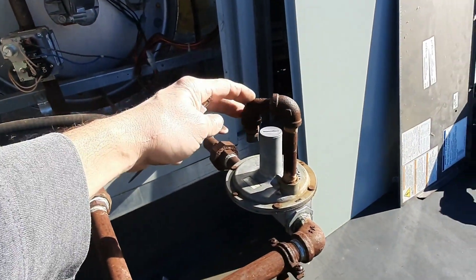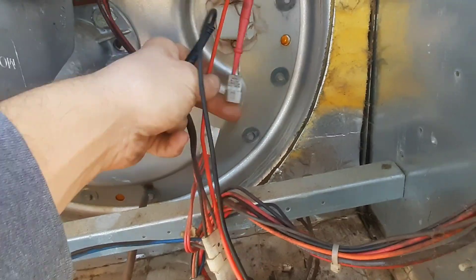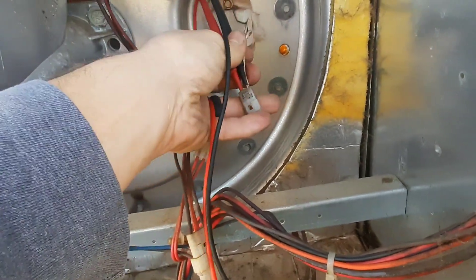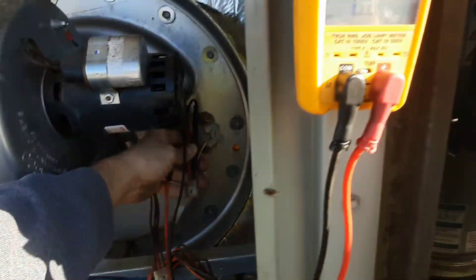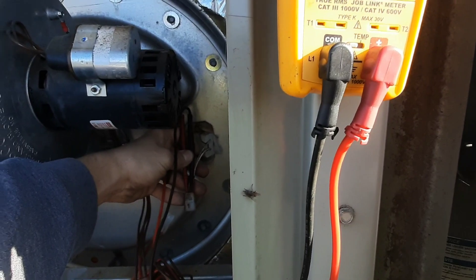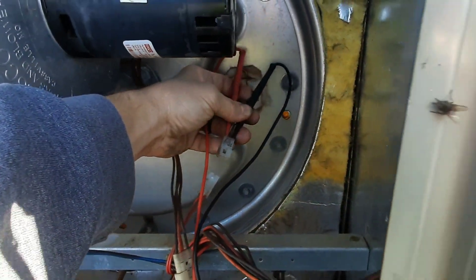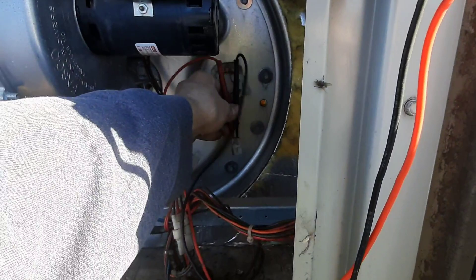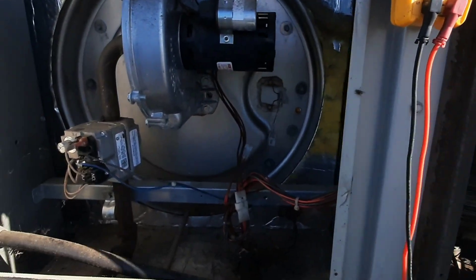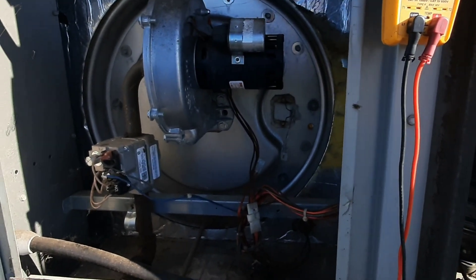Let's ohm it out - we're also going to check our regulator vent to make sure it's clear. Got it disconnected, let me get this other meter lead in there. I'm going to verify I'm on there real good. We ain't got no resistance on the igniter - it's open. We're not gonna light very well without an igniter.